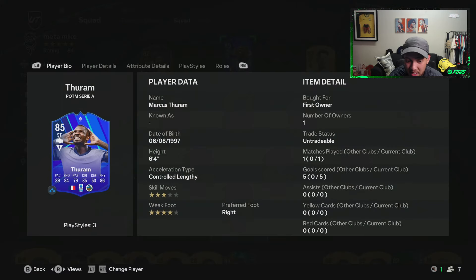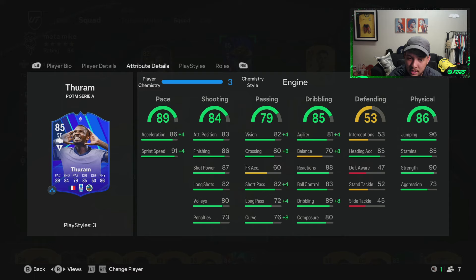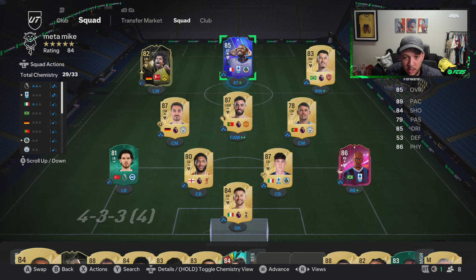Turam broke him down — four-star weak foot is the main thing with this card, plus the pace and finishing are amazing. I didn't see any faults. His shot power is 87 and he breaks the net. 35,000 coins for this is a peach — thank you EA. Play reviews this year, let's get the content rolling. Please hit like and subscribe to get me to 40K — I'm literally 25 subs away. Let me know if you're enjoying this card or the game, peace boys.